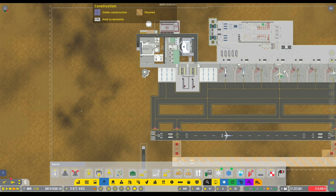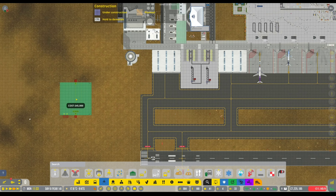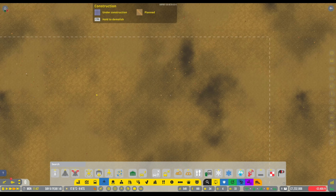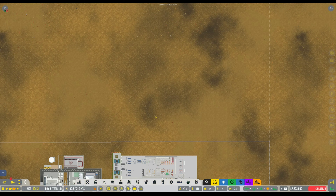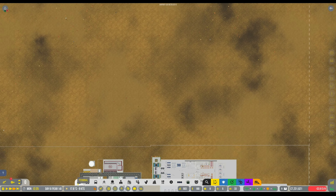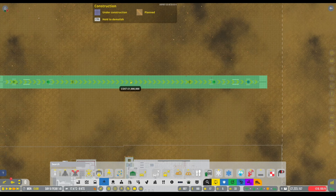We've just unlocked de-icing, which is perfect. Actually, you know what - we said big airplanes today, so we're going to focus on large aircraft. We've never actually managed to get through to actually getting large aircraft in, so we're going straight into planning mode and keeping an eye on our cash, because we do need to make sure we don't start making massive losses. Let's start with a runway - that's always a good start.